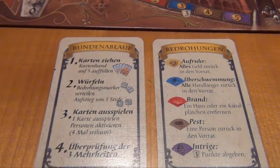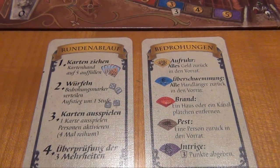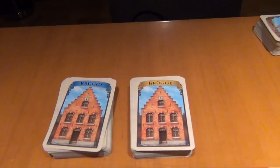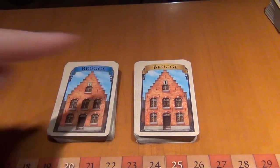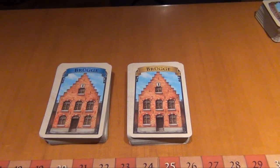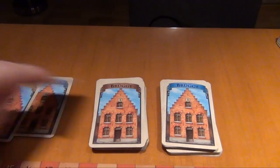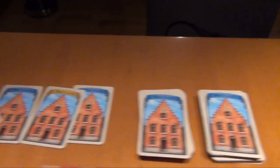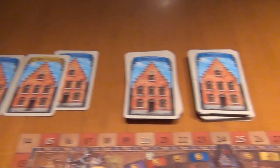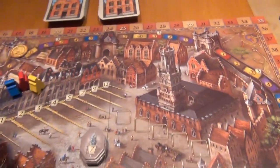Now we're off into the first round. The first thing that happens each round is you draw cards — as many as you need to get your hand back to five. Starting with the yellow player in turn order, you draw five cards. The special thing is that the backs of the cards show the color, so right now we have a blue and a yellow card available. You just draw five cards without looking at them. So the yellow player takes two blues, a yellow, a brown, and a red.